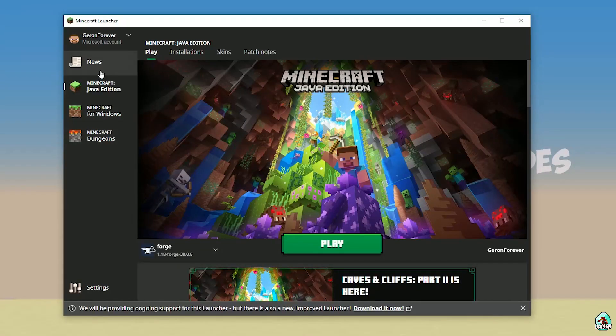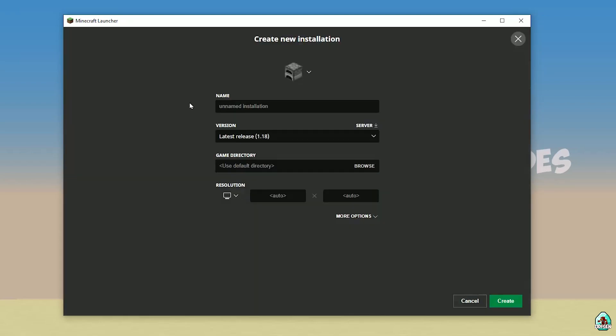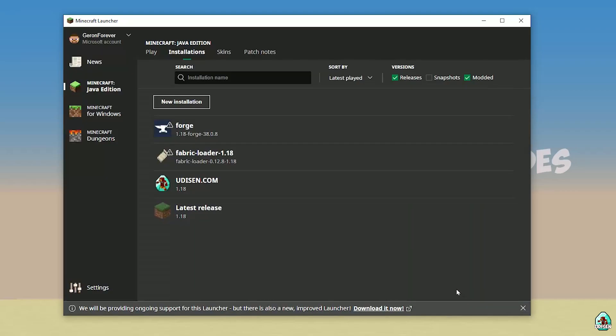Open Minecraft Launcher as usual and go into Minecraft Java Edition, then go to Installations. Here, find Udison. If there is no Udison, tap New and type 'Udison YouTube', then press Create.